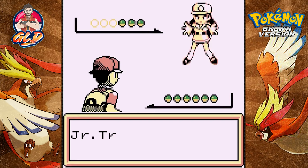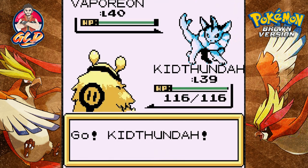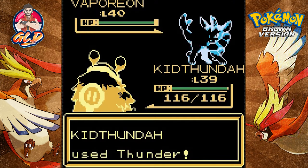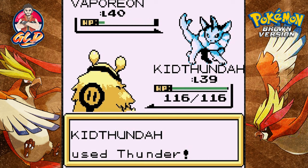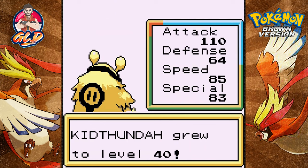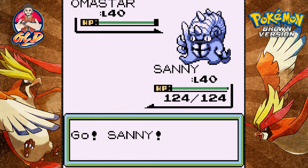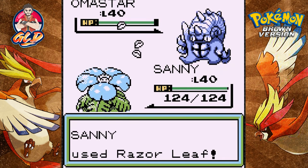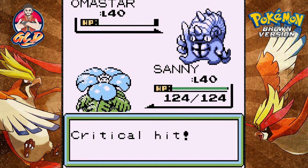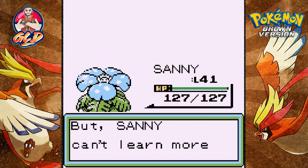Alright, Junior Trainer Female coming with her Vaporeon. Thunder! Look at that thunder come on - it finished it! We are now at level 40 with Kid Thunder. Coming out with an Ultimate Star - this is pretty new. Let's switch out to good old Sunny. I'm guessing I probably skipped over a few things - like who the actual PC belongs to, who made it possible. Level 41 Sunny trying to learn Growth - I am not going to teach him that.